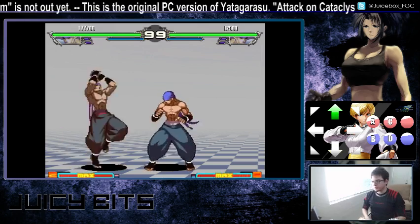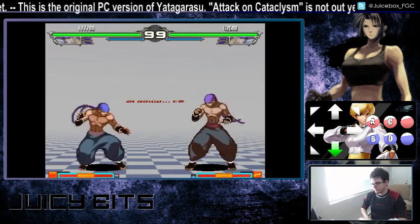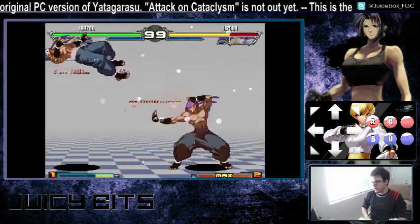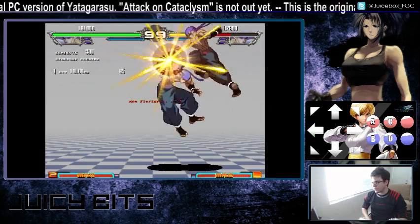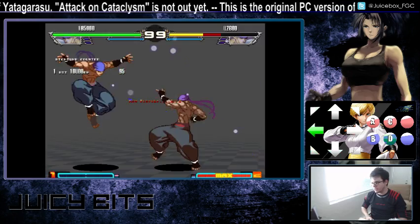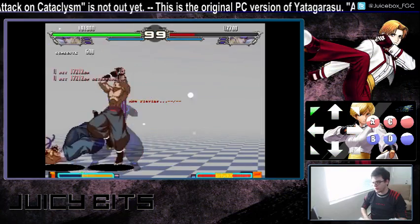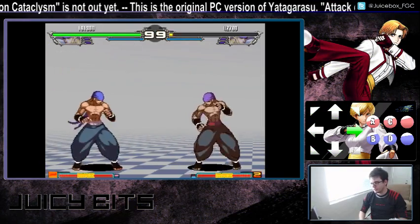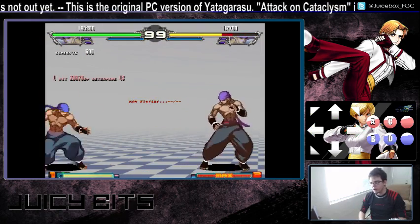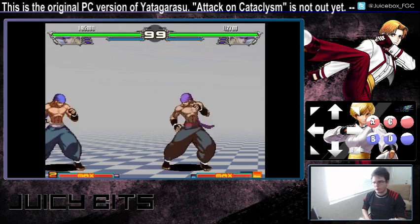Say you neutral jump and you catch someone jumping at you. You could go for super 1 to try to tack on some additional damage if you think they're not going to be able to parry that. Notice how much damage this does — as long as you time it low enough to get all three hits, that's some pretty excellent damage just for doing a defensive neutral jump fierce once in a blue moon. So as long as you're not too predictable with it and they don't parry that, it's a very useful thing that super 1 can do.